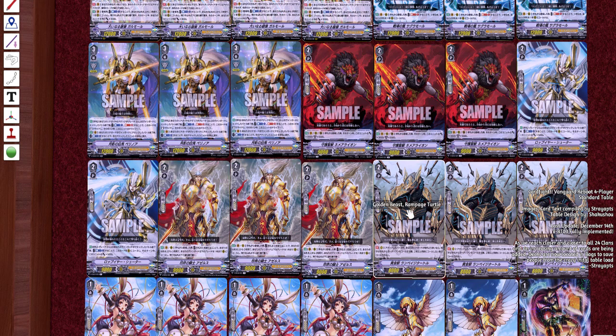Next, we are running Golden Beast Rampage Turtle — another great card, I love it. During the battle that it attacked, if you have more rear guards than your opponent and your opponent calls guards from hand, they must call two cards at the same time. It's a pretty good card — it's gonna make your opponent waste resources if they want to guard, and with the extra circle combos it's pretty nice.